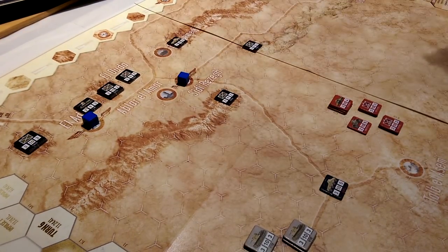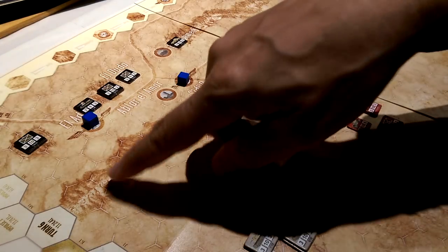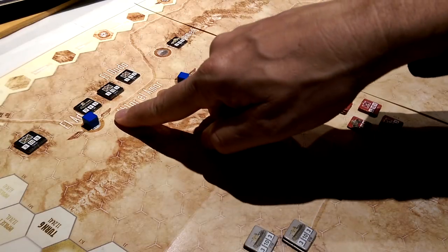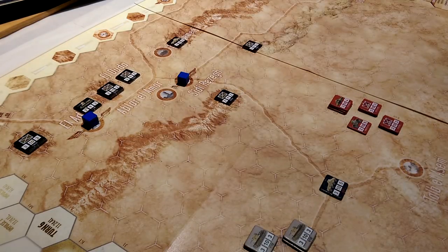Nice map. It's the desert. These are escarpments, towns, and things with wings are the airfields. A little bit garish but it's all cool.